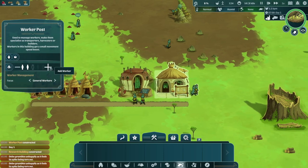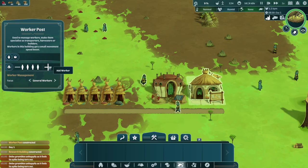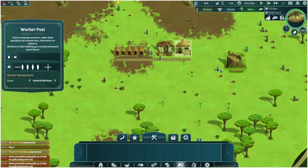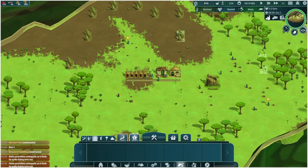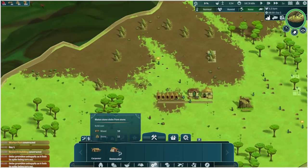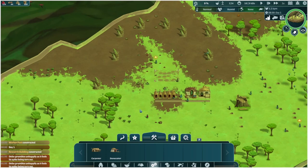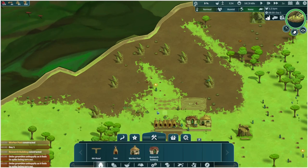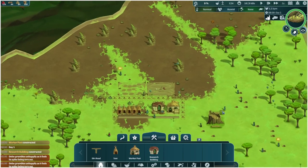We also have workers dedicated to the worker post — that's going to guarantee that we have people transporting, harvesting, and building. We can dedicate a few more people to that. This is the kind of game where I often find myself pausing with the space key. It's helpful to kind of reset the RAM in your brain. I'm going to build some things like a carpenter workshop and a stonecutter workshop, and then go ahead and build some roads. I really like to get into road and travel maintenance — it makes you feel like the people actually live here.